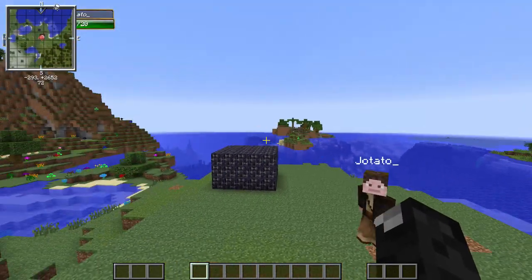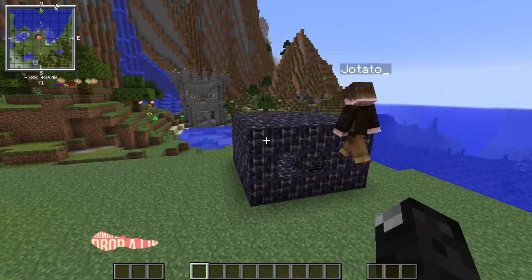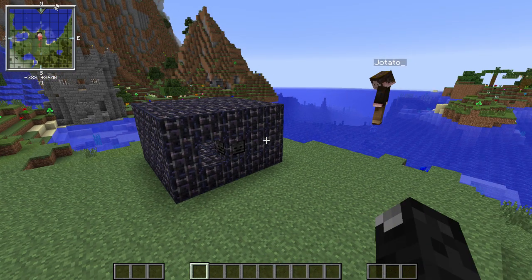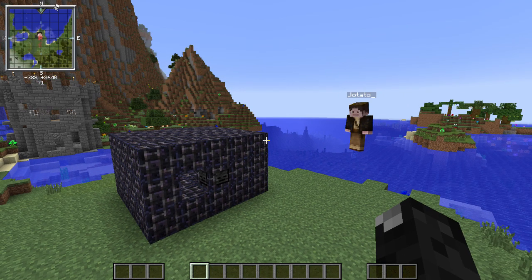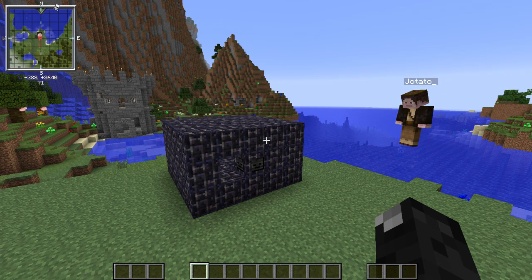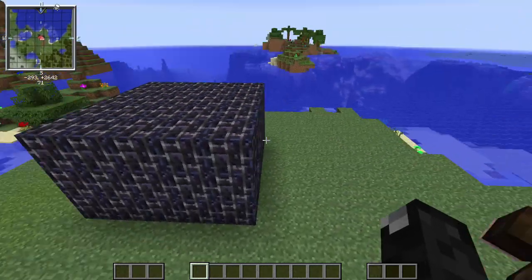So what exactly is this and what does it do? This is a way to farm withers — that's all it is. We've been trying to do that and tried a million different ways. One of the main reasons this was made is because when you own a server, as you saw in one of my previous videos, the struggle was that because of server lag the system was imperfect — if the server had a spike the withers got out and would destroy all your stuff. So there's no good way to farm them, and we've got this solution.